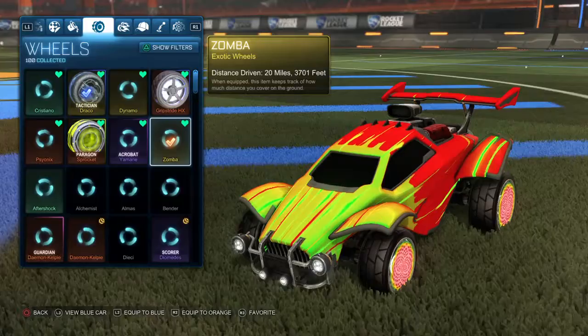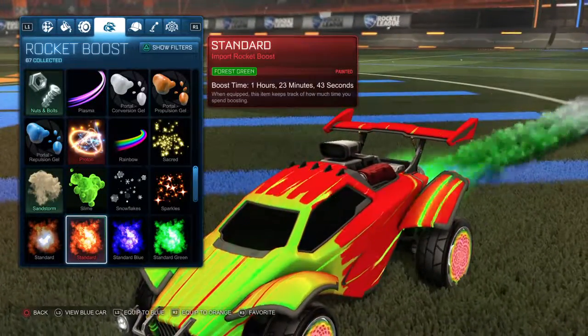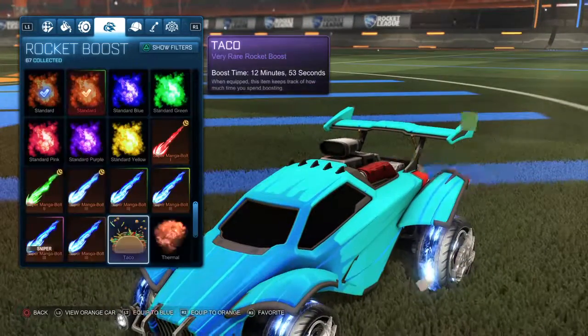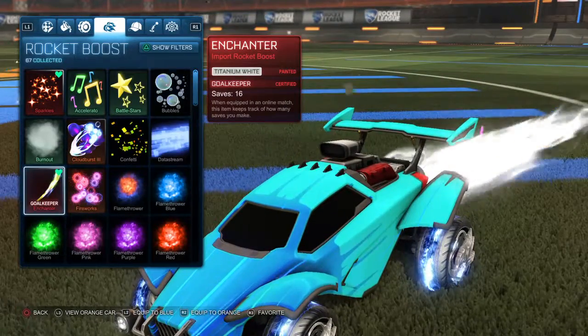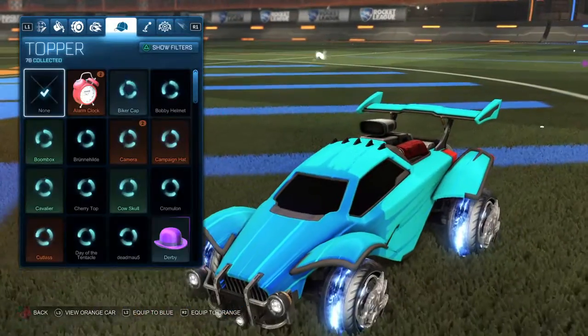And then for this, the orange side is for screen standard and the blue side — actually for both sides — I'm gonna be using white Enchanter because it just looks good, it looks very nice.